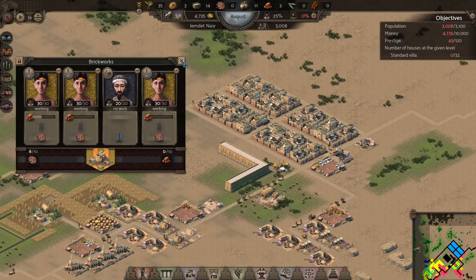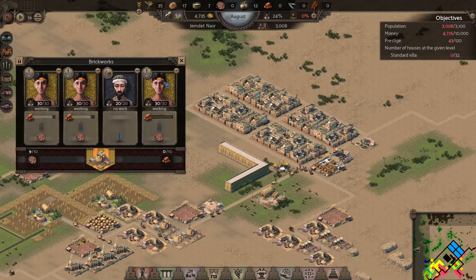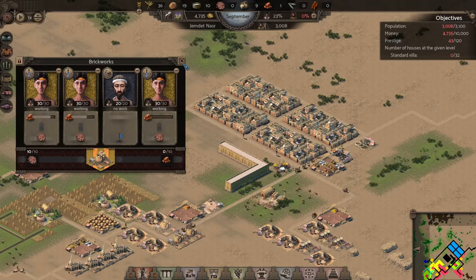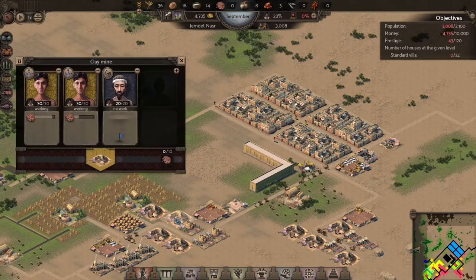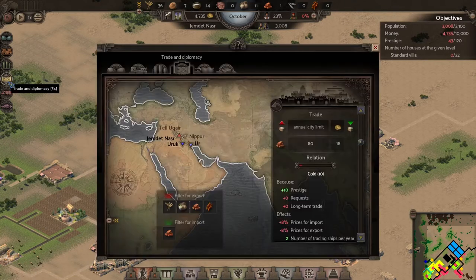As for the brickworks, we've got tons of clay there, so let's put in more workers to make some more bricks as well. We should be making a lot of bricks now in order to make this monument go a little bit quicker.